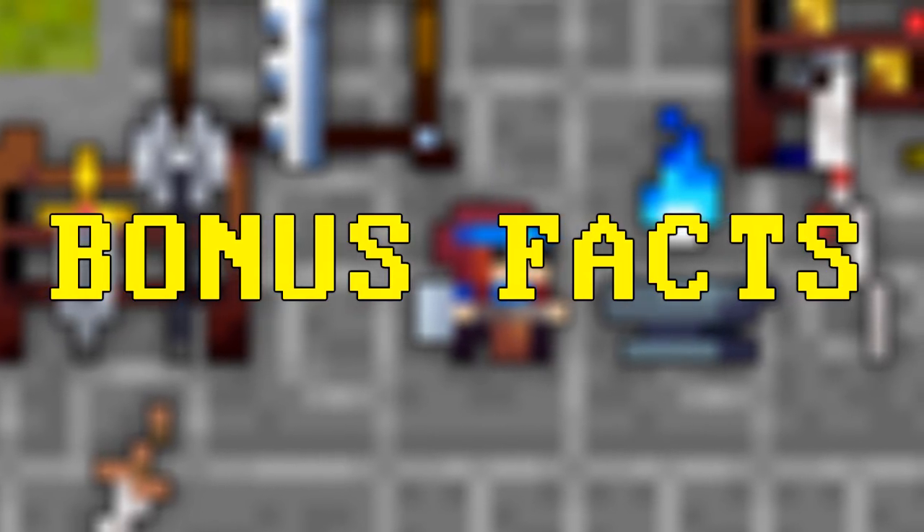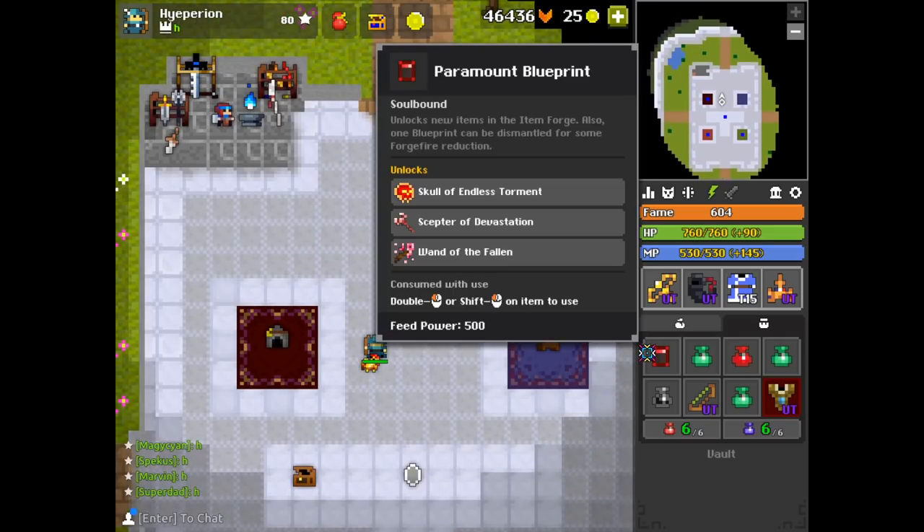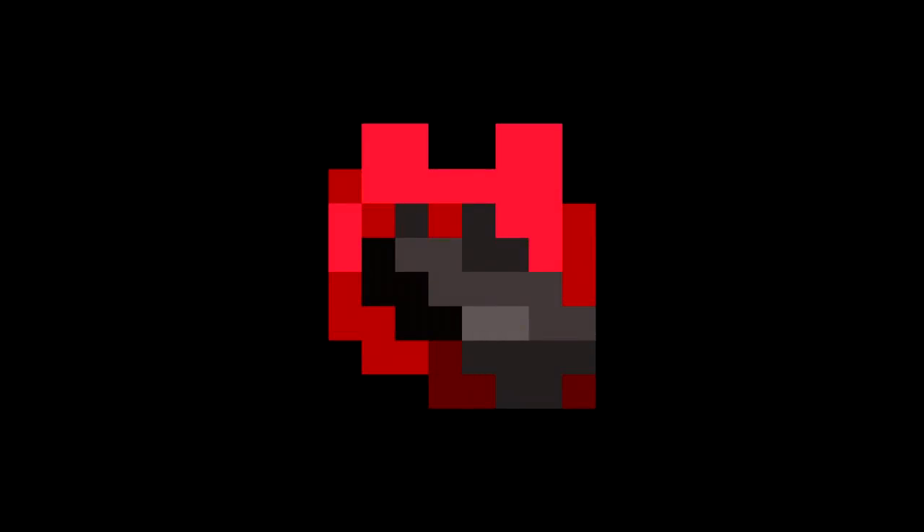Now for some bonus facts. Say you have a blueprint, then you get another one as a drop — don't discard it. Blueprints serve another purpose, which is reducing the forge fire cost to craft an item. Pretty nifty. Also, items aren't the only things that give minerals — you can get minerals from ores as well. I'll call the top-tier material exalted pebble now, since I accidentally named it exalted ore earlier.